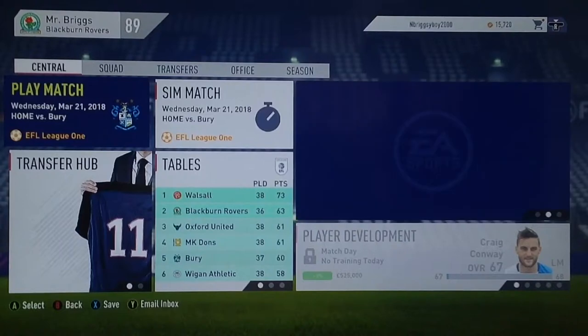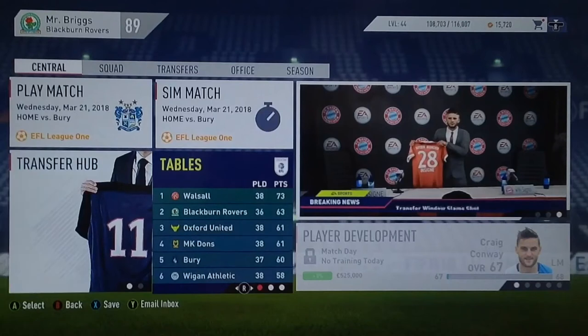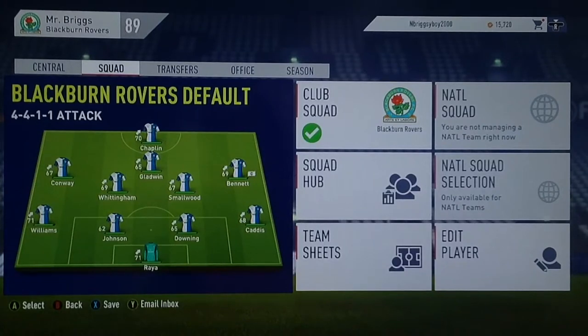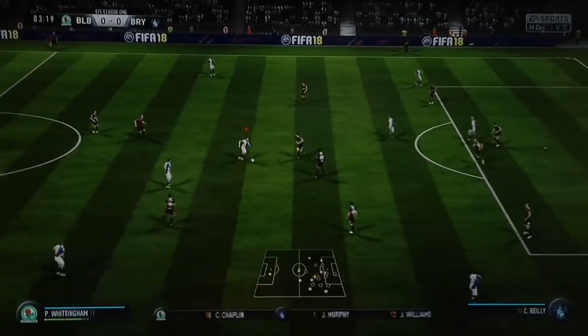Getting into our second game of the episode after that draw against Gillingham. Things pretty much stay the same in the league table — we are still 10 points behind Walsall, as they managed to get a draw. But we still have two games in hand. This one is a home bout against Bury, who are currently 5th in the league. I've had to make quite a few changes due to tiredness — Paul Caddis, Downing, Johnson, Wittingham, Conway, Gladwin and Chaplin all coming in. Let's try and get three points to get closer to Walsall.